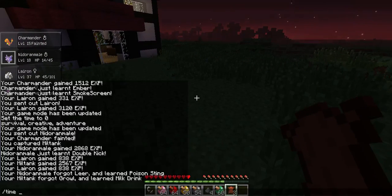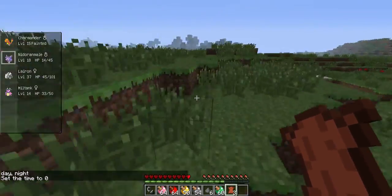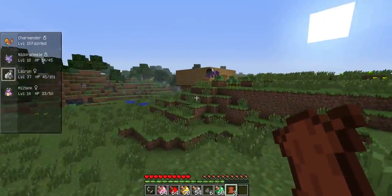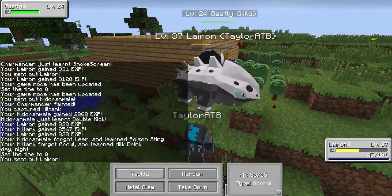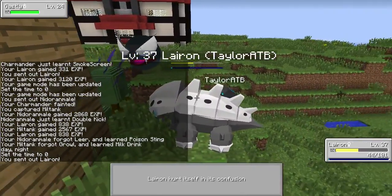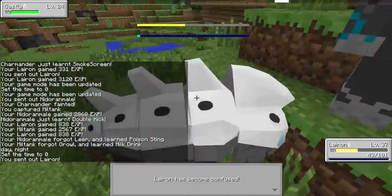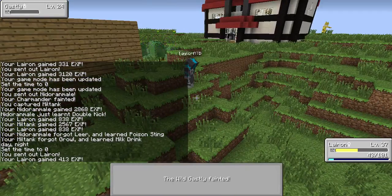Okay, slash time. Exp share — I want to exp share. Charmander's fainted. Ooh, I actually want to catch a Gastly. Hopefully this doesn't kill him. Gastly. Please don't kill him. Gastly — Tackle? Gastly. Oh my god. Okay, that ended him.